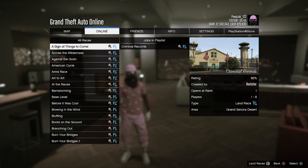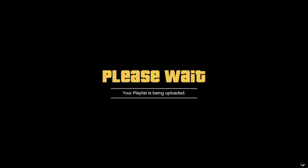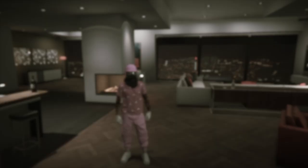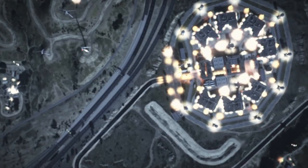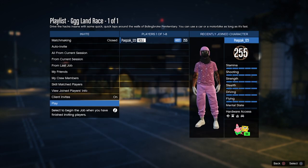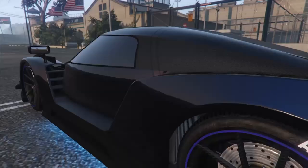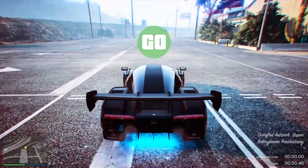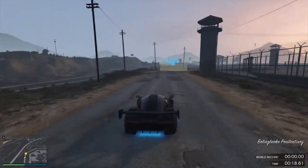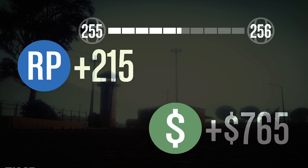Once you've done that, back out once and then save the playlist. Now go to my playlist and start up the playlist. Change the number of laps to one and just start the race. This will take you about 30 seconds so it's a really fast race.